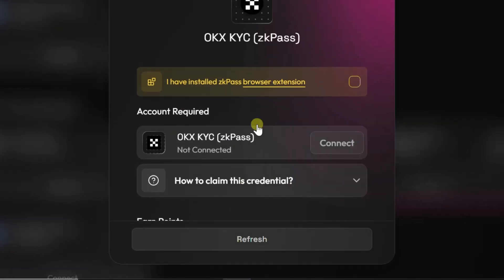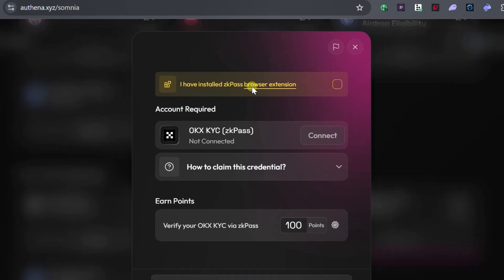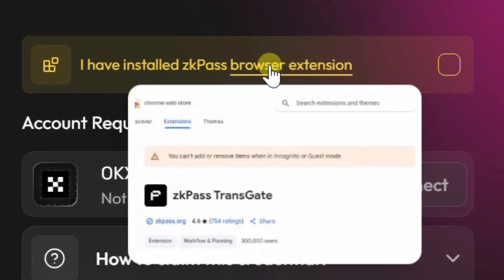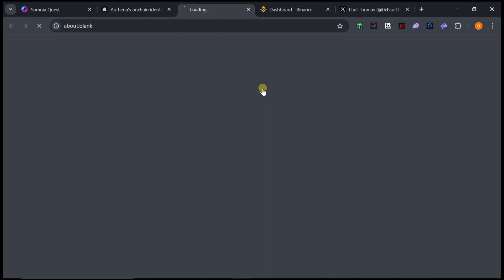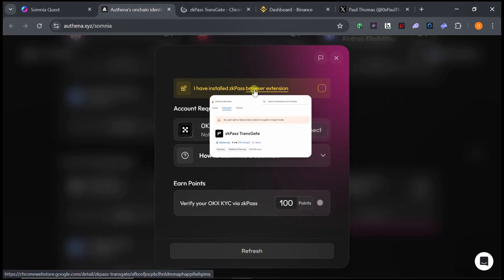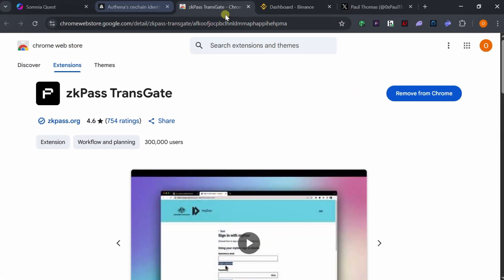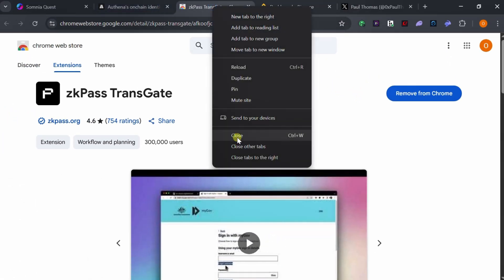To connect your exchange, if you are on a laptop, click the browser extension link to install the ZK Pass extension. You need to install the ZK Pass extension because it is what will verify your account and give you the points. Once you have added ZK Pass to your Chrome extensions, you are ready to proceed.